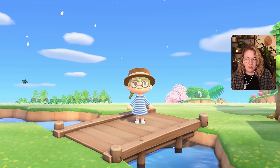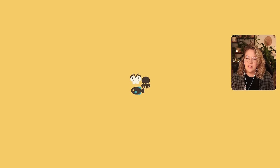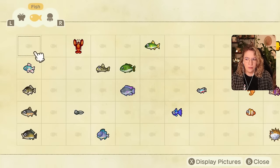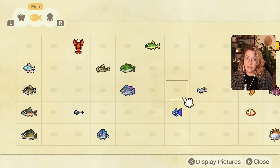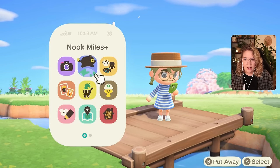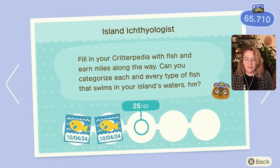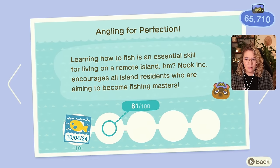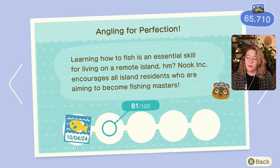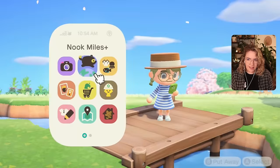Some of them have catch requirements in Animal Crossing, which means certain fish and insects only start spawning once you've caught a certain amount of fish or bugs in total. I'm not really sure what those are for fish, but we have caught 81 total. I thought it was a little less — 81 might be okay. I feel like the catch requirements might be at like 100 max, so we'll see.